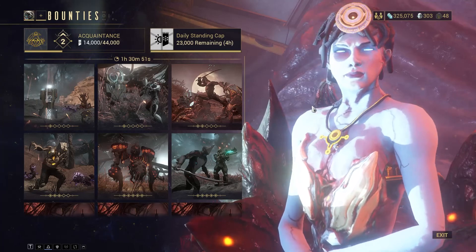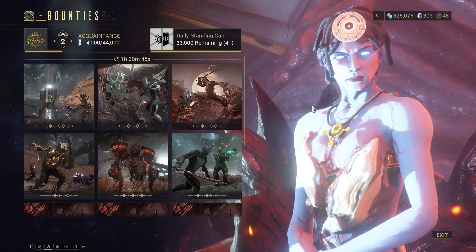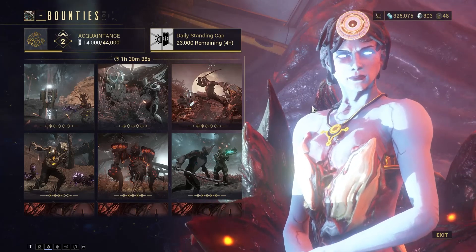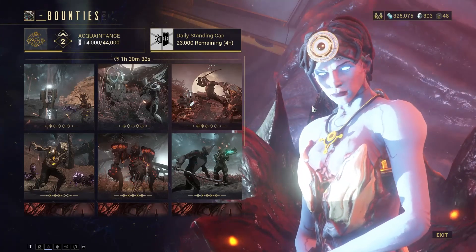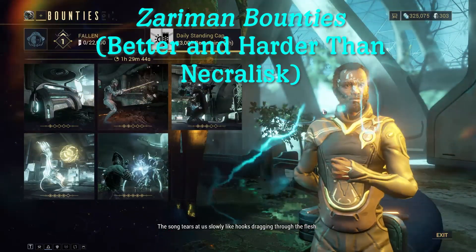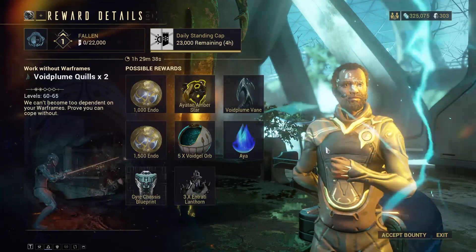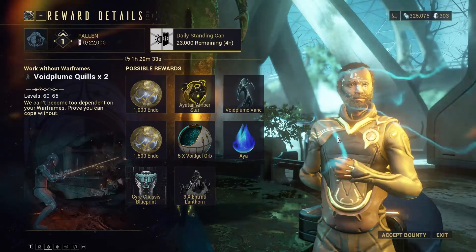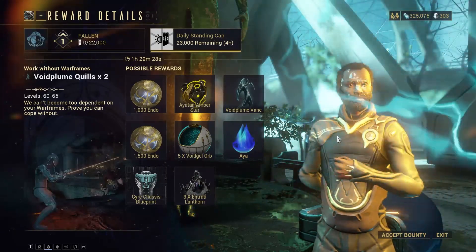The Zariman is very beneficial for endo. The Ayatan treasures and Ayatan Stars fill the sculptures and get you more endo from them. I've gotten more into the Zariman recently and it can give you a good amount of endo as well, though again this is not targeted towards beginners. You'll need a specific quest completed in order to even know what the Zariman is or have it show on your map.